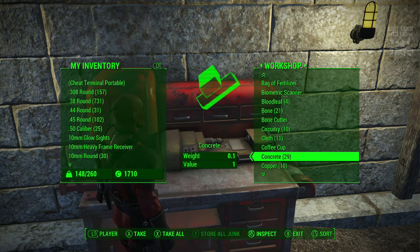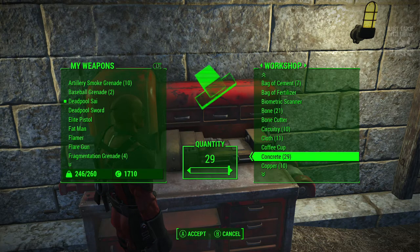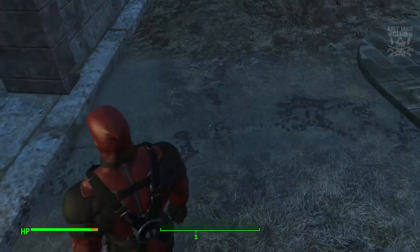So the first thing we have to do is go into the workshop on the transfer, find the material that you want to duplicate, and press A just to take it. So 29 concrete — take it. Once you've done that you then go over to a patch of ground where you can actually see it.